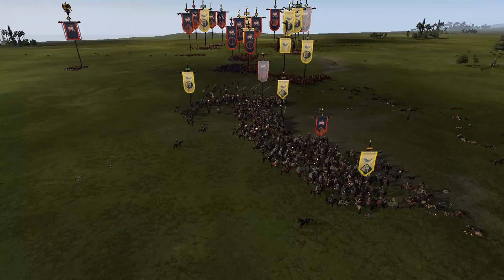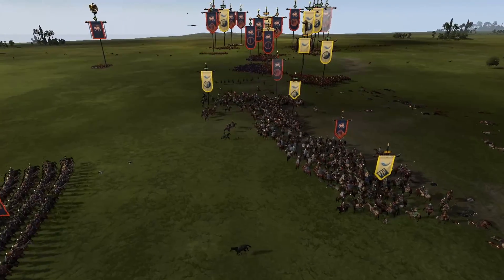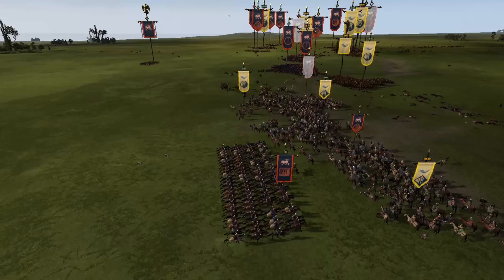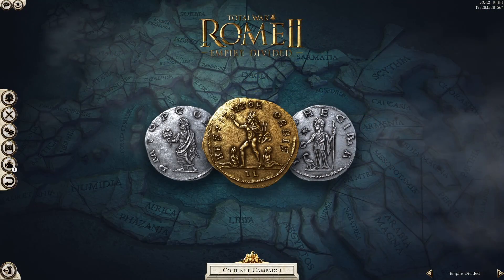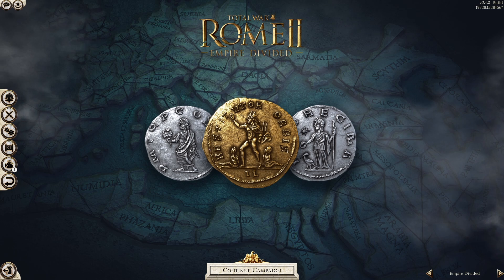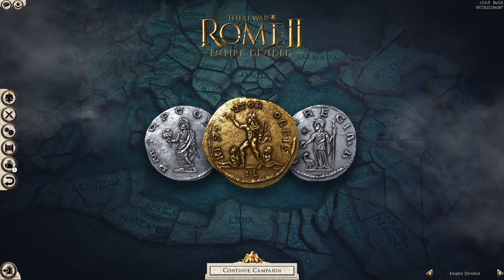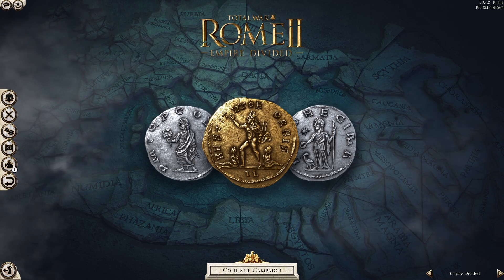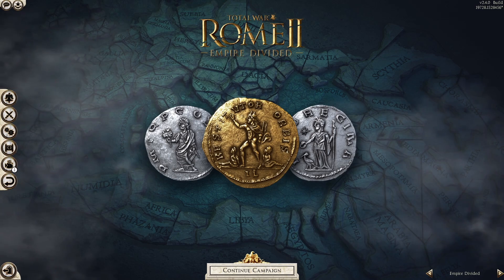The best way I can describe melee cavalry is that they have a great baseline, which makes them reliable for most fights. Right before moving on, I would like to add that it would make the most sense to deploy them on their flanks, as this allows them to take advantage of as much space as possible - either that or right behind your skirmishers, so you can react to your opponent's movement.